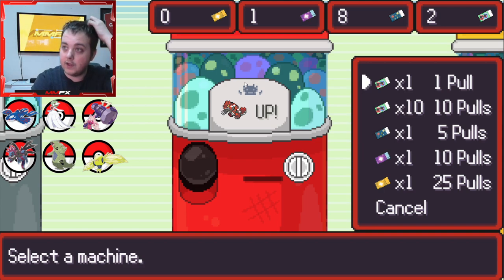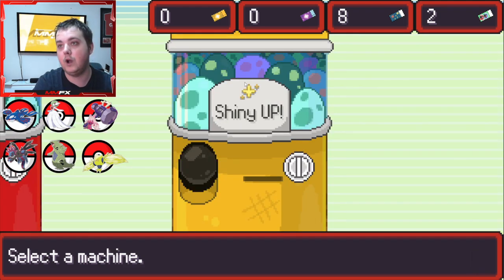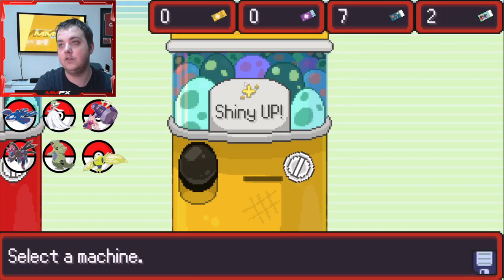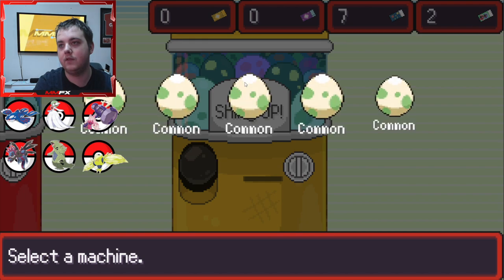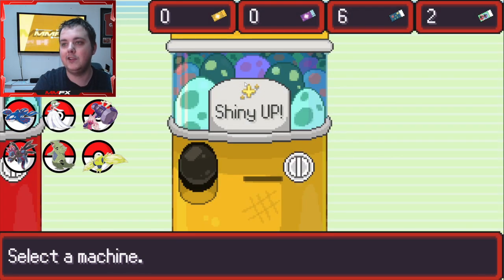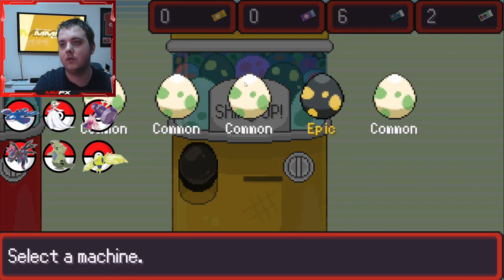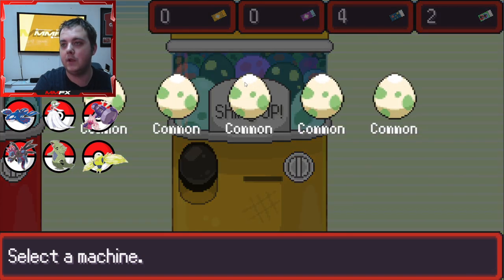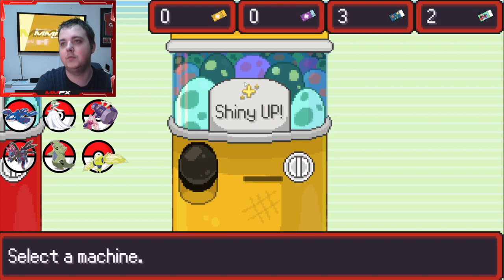I've got one purple ticket to get eight, five to pull five, and two normal ones. I already got the Groudon so I don't need that, so I'm just going to pull for some shinies. I didn't even see what I got - hit it twice. I'm hoping to get at least one epic from this. There you go, there's the one epic and maybe a Mankey egg too - I've got a few Fionn's, not a Mankey yet, so I'd really like a Mankey.